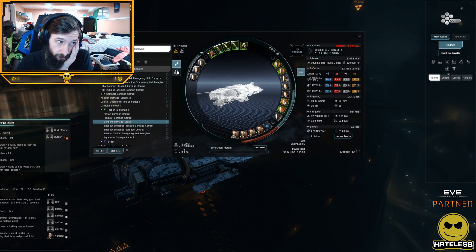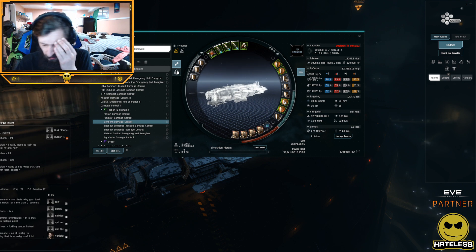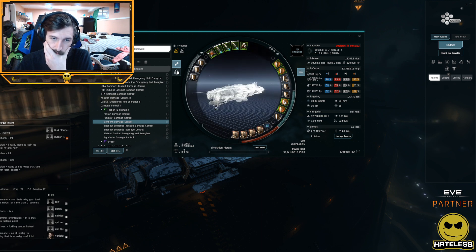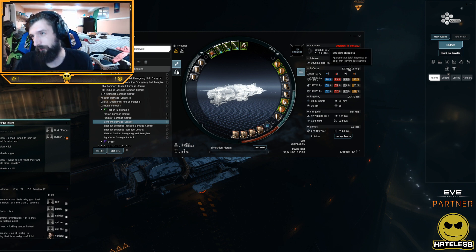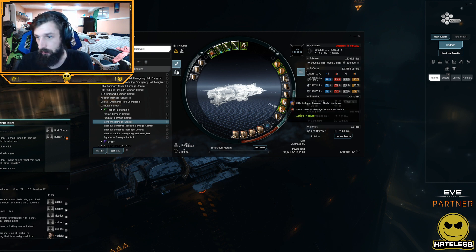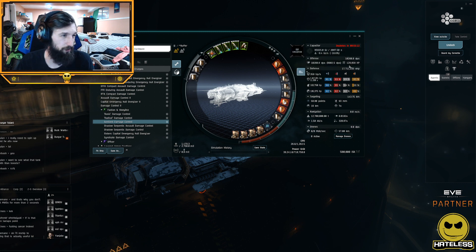There are also commander implants — the person who doomsdayed me asked if I wanted to see those. We can add roughly 40–44% to this, and at 15 million EHP cold, when we overheat we would easily cross to 22–23 million EHP with the burst.